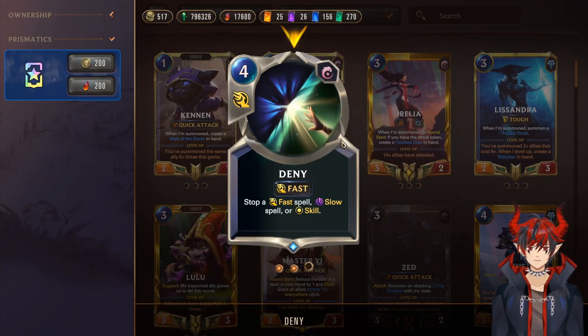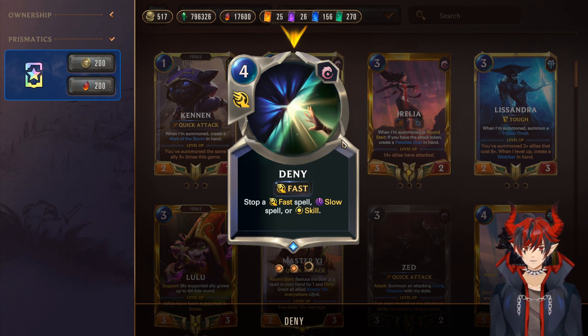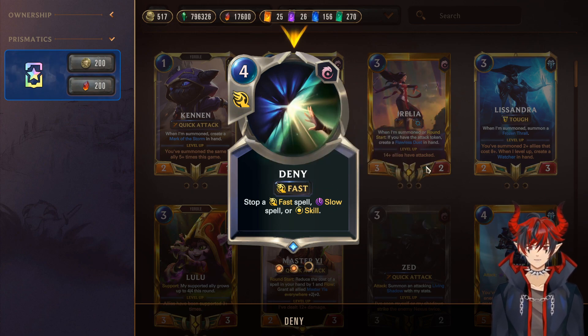Next we have To Deny, which is a really cheeky defensive spell that Ionia has access to — one of the best cards in the game. You can just stop the opponent's removal. You can stop their big win conditions. If they're playing like a 10-cost card that does a crazy strong effect, you can just say no, we're not going to have that here. So this is obviously a must-run as well.